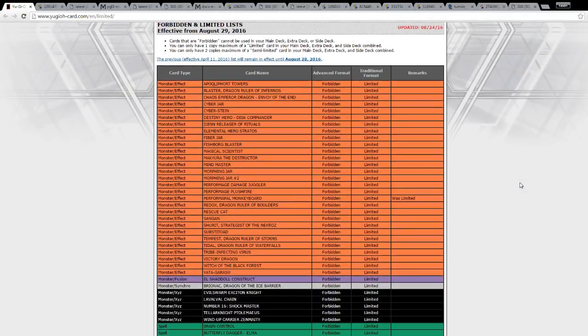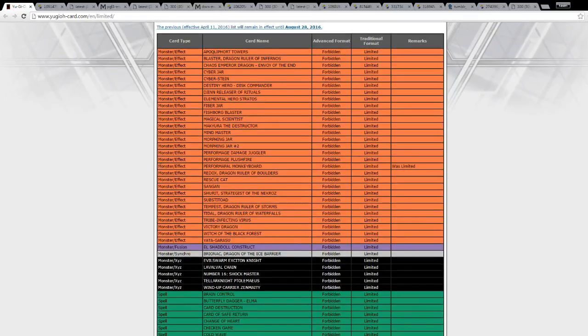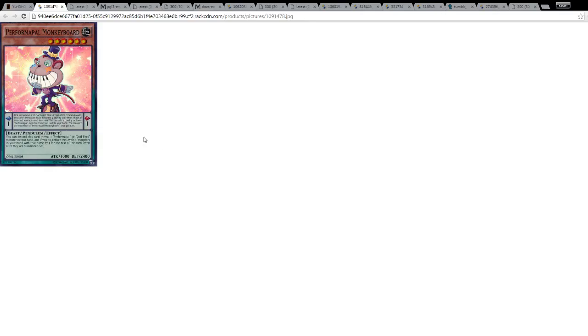I'm not gonna talk about the entire banlist — I will only talk about the new added cards and the new changed cards. The first card we begin with is an effect monster called Performapal Monkeyboard, which used to be limited, meaning only one copy per deck allowed. And now it's forbidden — aka banned, aka forever alone. That card is very very good for any Performapal deck or any Performapal engine, and with it gone, things are gonna go very very badly for Performapal deck users.